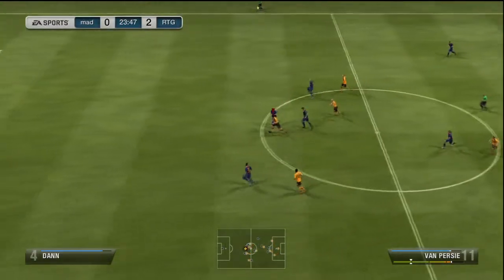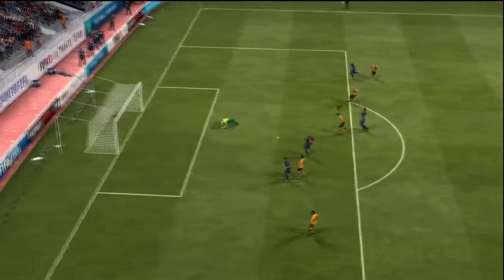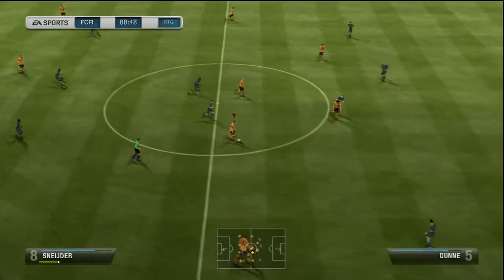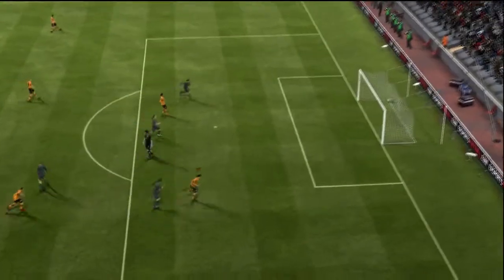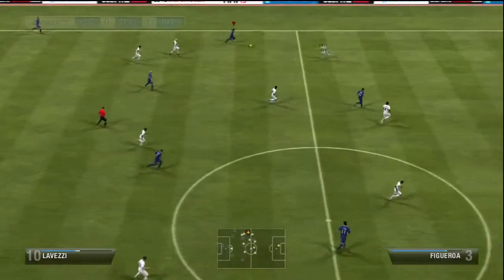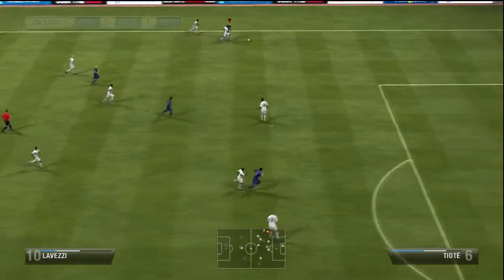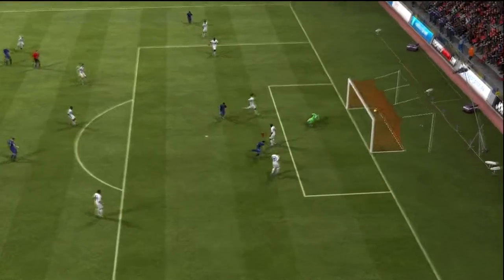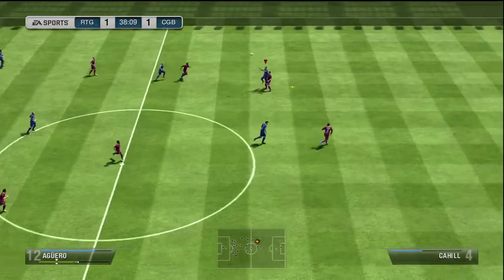In this clip his pace takes him straight through and it's his shot power that smashes it past the keeper into the corner. Again going through on goal, this time he doesn't have to smash the ball — he just composes himself and slots it into the bottom corner. And because he's tall, when Lovetsy runs down the wing and crosses it in, Van Persie is fantastic in the air. Being 6'2", he usually gets the jump on the defender and wins most headers.